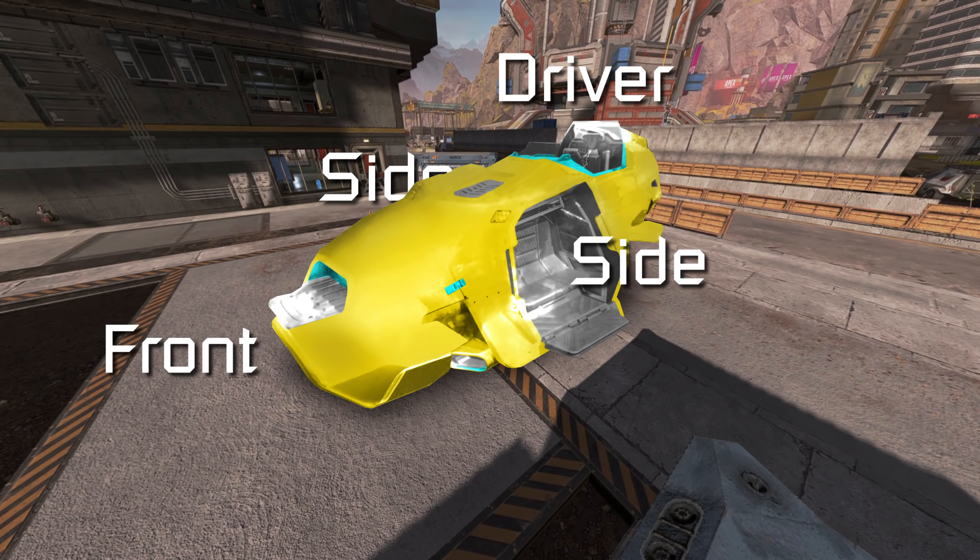Will these vehicles be destructible, meaning weapons like the Spitfire will make a huge comeback in Season 7? How the hell will endgame circles with them look like? Will they rely on a fuel source? How will they handle being dropped off of something?